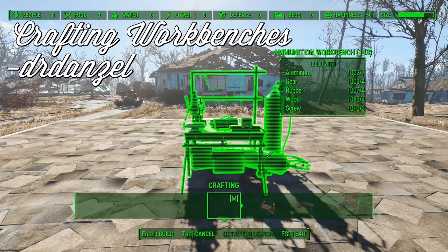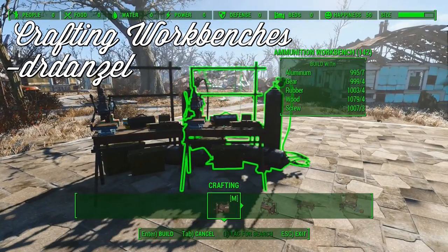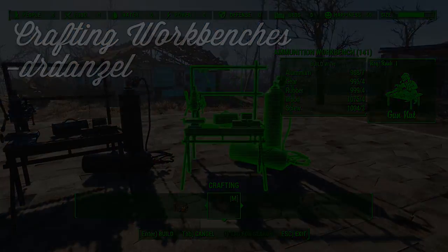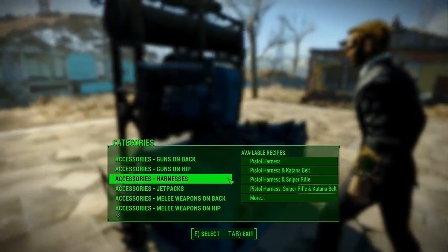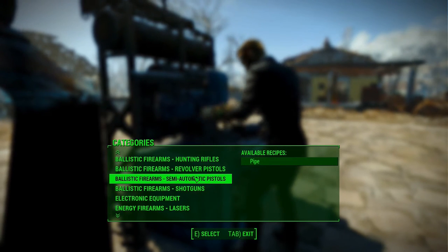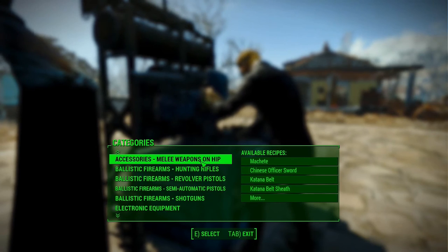Crafting Workbenches by Dr. Danzel adds three workbenches to the crafting section of the build menu. These benches look exactly like their vanilla counterparts. However, they allow you to craft from scratch melee and ranged weapons, ammunition, regular armor and power armor, as well as some miscellaneous items. This new system also means that modded items can be crafted at these benches, provided there's a patch for it, instead of crafting them at a chemistry station.